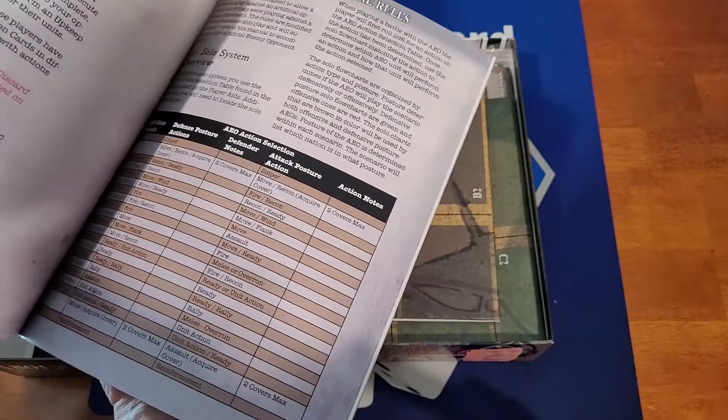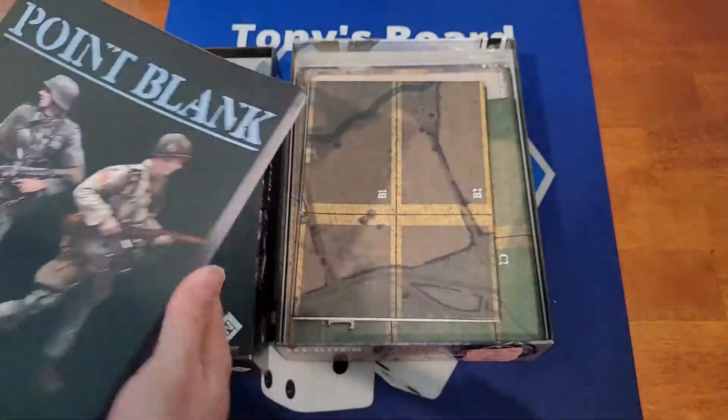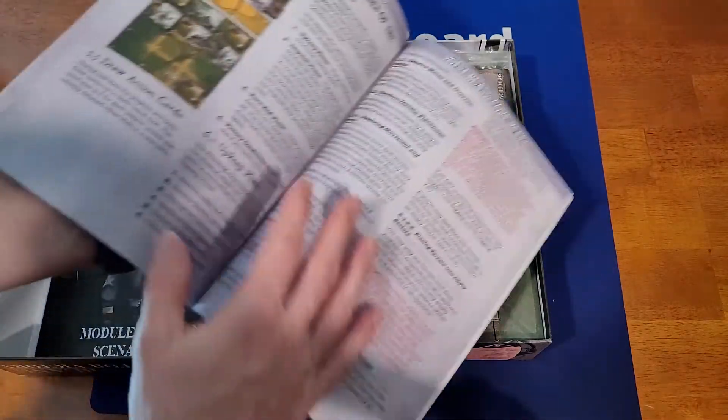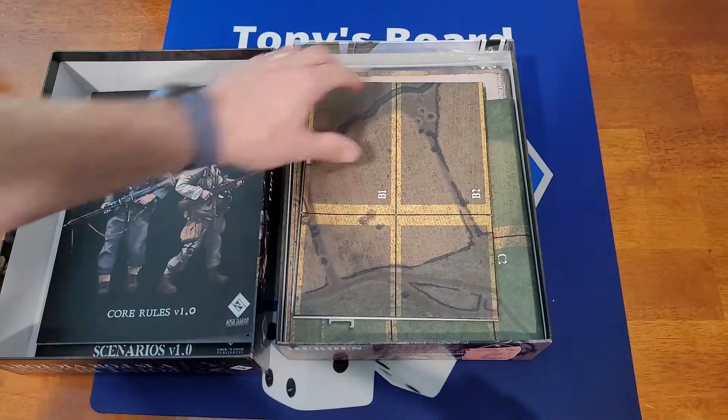There are some solo rules as well — solo rules start at page 87. It's thick, but as you can see the text is good and there's plenty of illustrations. Quite a lot of different things in there.